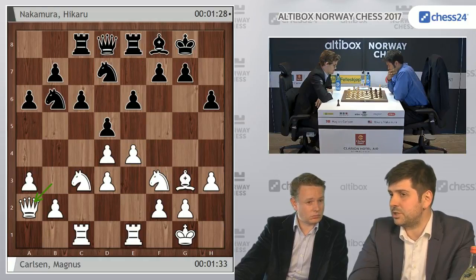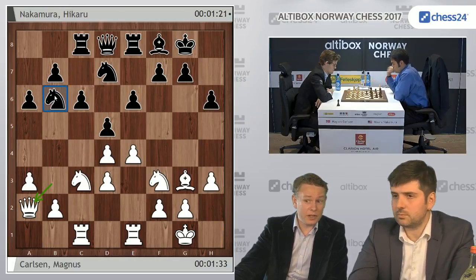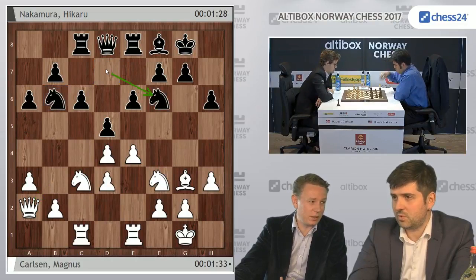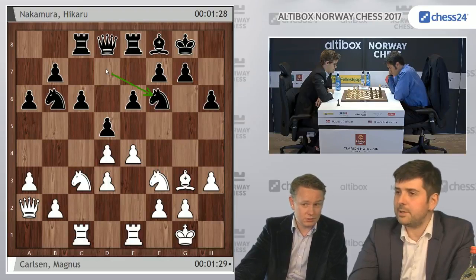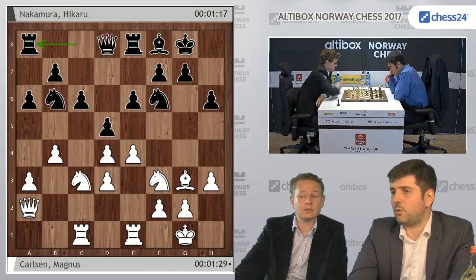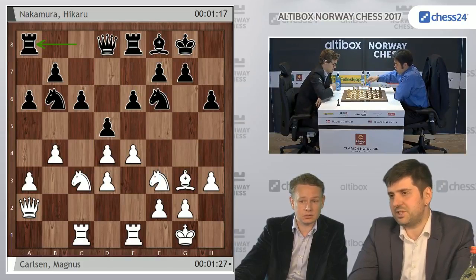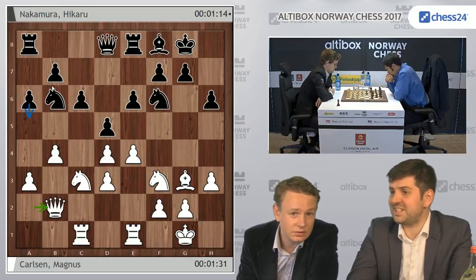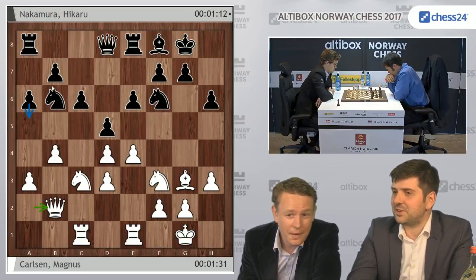The knight on b6 is really not a very attractive piece here. I think it was Tartakower who once said a knight on b6 is always misplaced. And it was some other dude who said knights that defend each other normally aren't well placed. So black has two of the rules going against him here. Knight f6 allows b4, but rook e8 was blitzed out — well, most of these moves will be blitzed out, this being a blitz tournament.